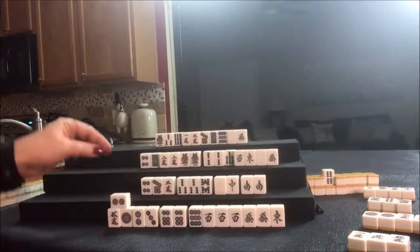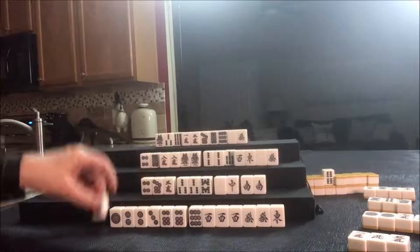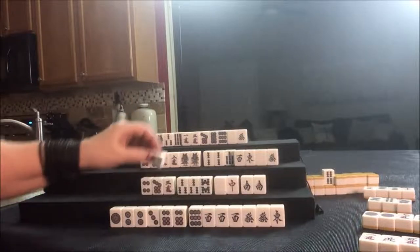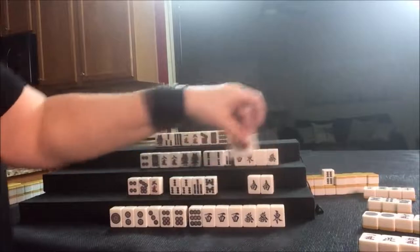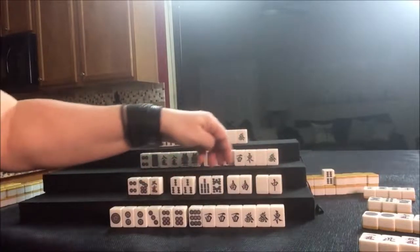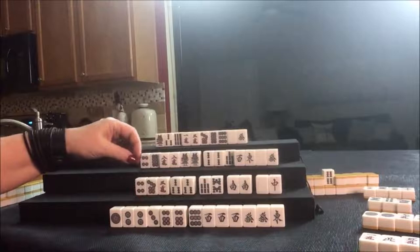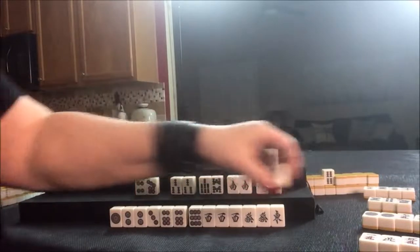Any one of the dragons doesn't matter — it's the first dragon out, nobody can take it. Drawing for East: two dot — that might help. Let's discard the five crack. Nobody can take it, we'll draw. Seven bam — well, that was a good tile. We could Pung, Chi, Pung, pair — we need to get rid of these. The red dragon was thrown but maybe we could pair up. Let's discard the three crack.